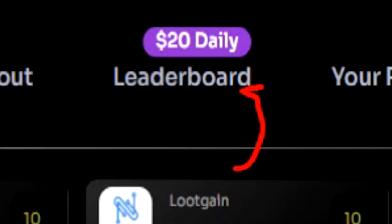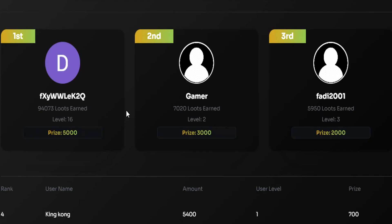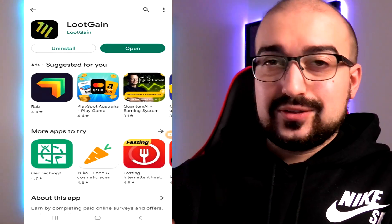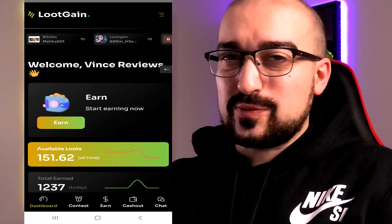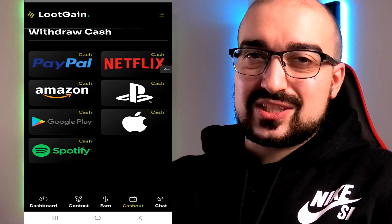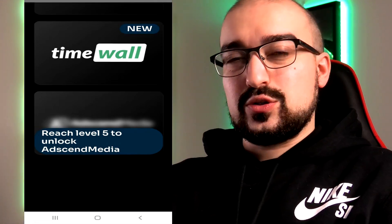Now let's check out the leaderboard system on Loot Gain. Loot Gain is giving away up to $20 per day to their most active users. I really love it when developers have this kind of reward system because it does at least make you feel like they care to give money back for free. Now we'll take a look at the Loot Gain application. It is set up pretty much exactly the same as the website, so don't expect anything too dramatically different — we have all the same tabs as we do on the website. Something I failed to mention earlier is that the Ascend Media offer wall is locked until you're level 5, which is why your account level is important.